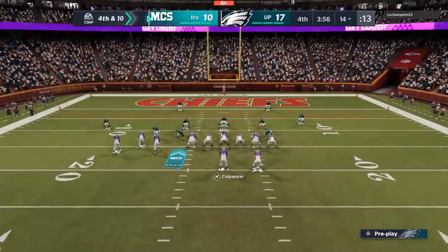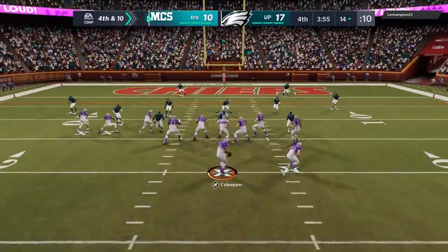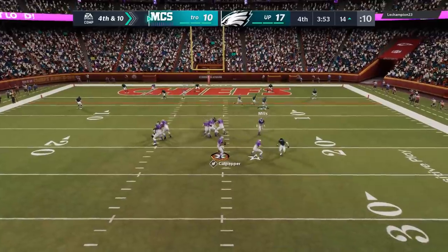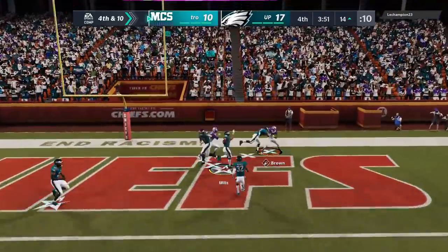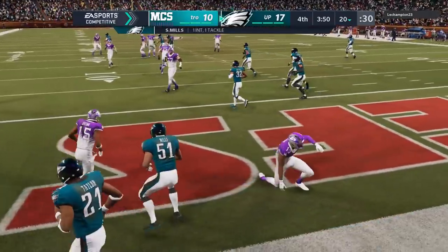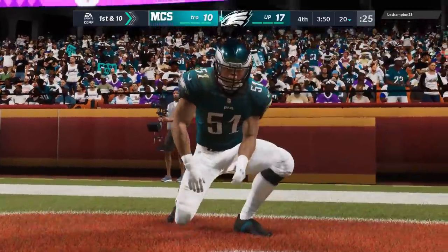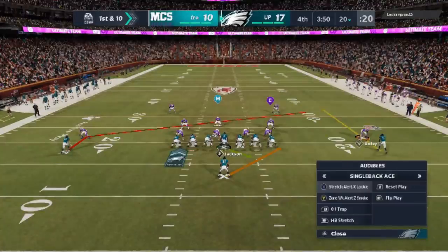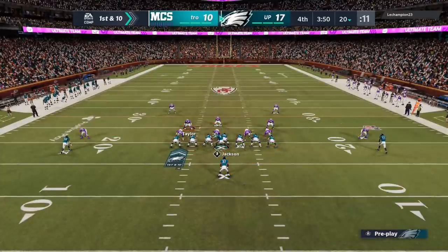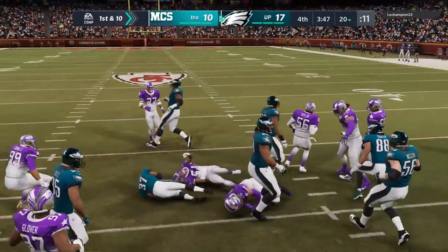He's trying to run and not getting anywhere. We force a fourth and 10. Sure enough, he's got to go for it because he doesn't want to kick field goals anymore. We throw it up and get a nice user pick — though it actually got tipped by one of my zones. We get the ball back and now just have to salt this game away. We go right back to that running scheme. I think he might run commit because of the time left on the clock, but I see those gaps right up the middle so I switch to the 0-1 Trap. Anytime I can run the 0-1 Trap, I'm going to take it.